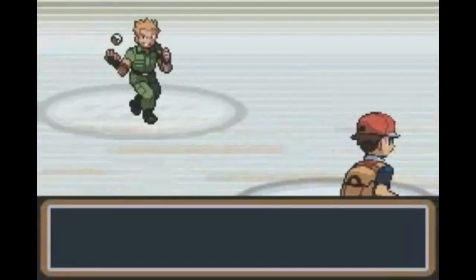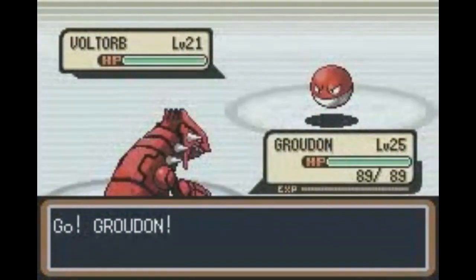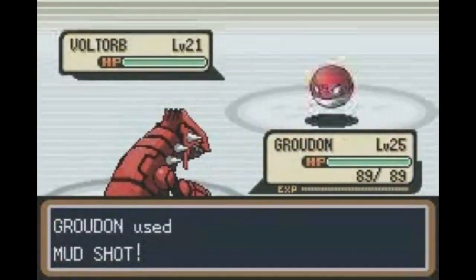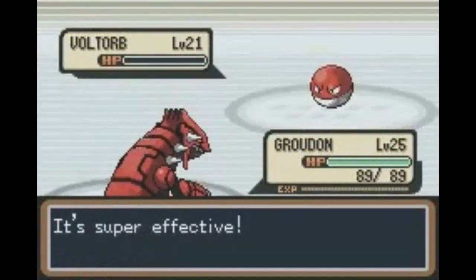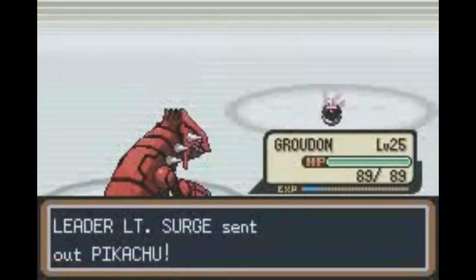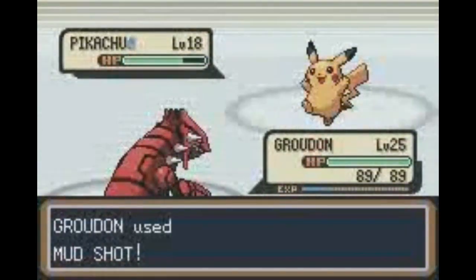Similar to Brock, using Mudshot with Groudon on Surge's Pokemon is really all that was needed for this battle. Groudon being so strong and not weak to any Electric moves made this battle very easy to get through. Besides, Raichu constantly Double Teaming and delaying us was annoying, but did not stop us.